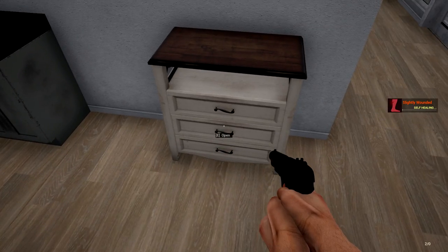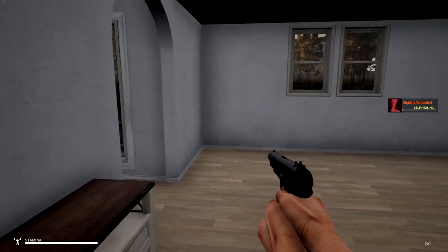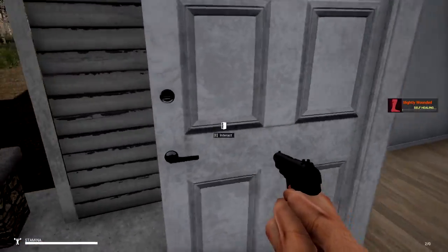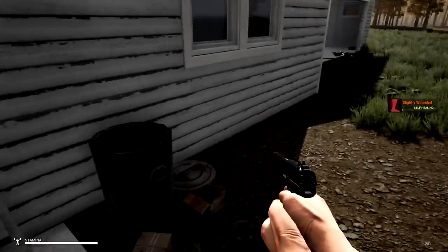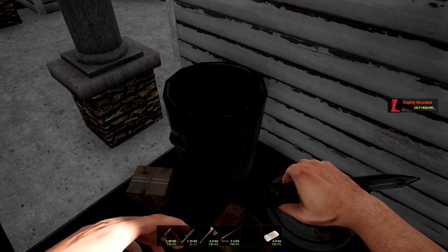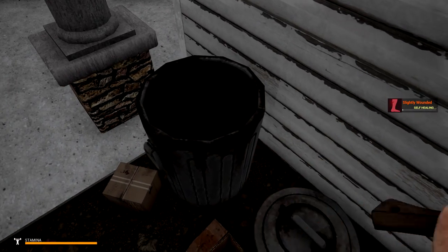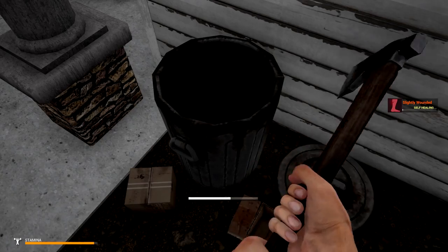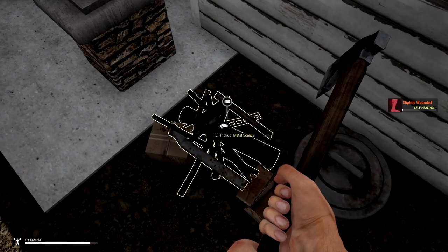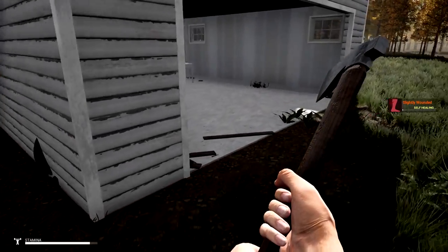I think we're going a little bit faster than before — at least we don't have to run, we can actually jog a little. I want to test if I can take apart this trash can. We do get scrap from it — very nice! I like that a lot. There's still more scrap and stuff inside here. Oh look — barrel fire and quick wood! Also a gear — we can actually make our own gears, we'll have to use the forge.